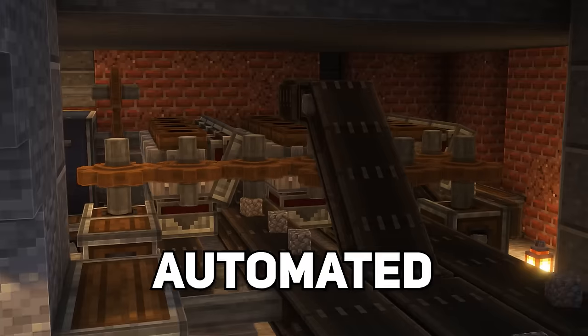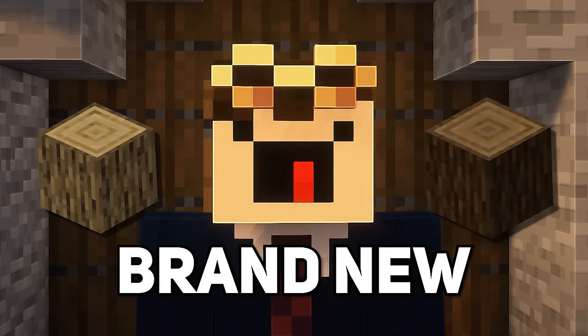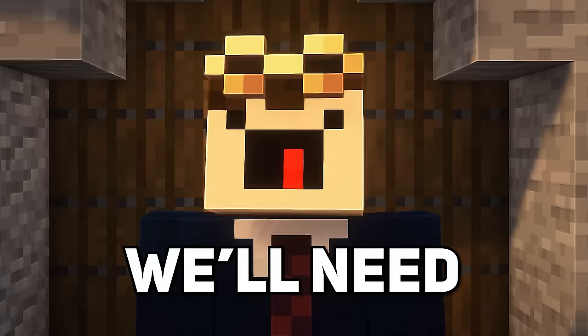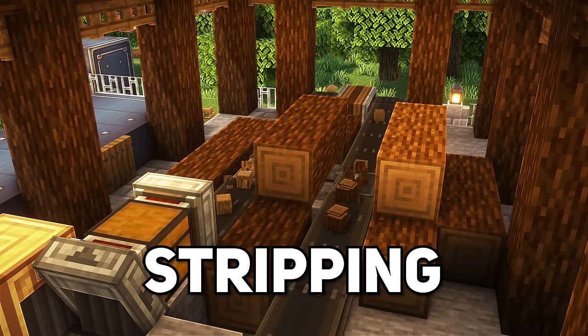Gamers! In the previous episode, we automated iron production, but now it's time to automate wood production with a brand new facility — the lumber mill. We'll need to set up the tree chopping machines, the main building with the sorting and storage, along with the log stripping system too.